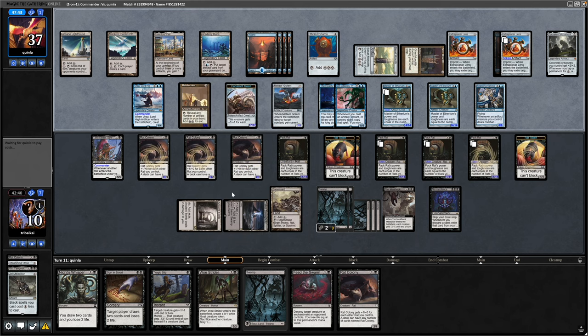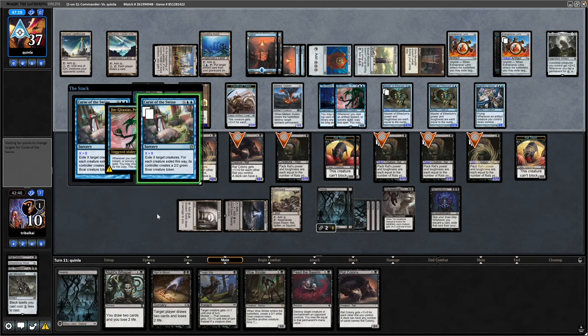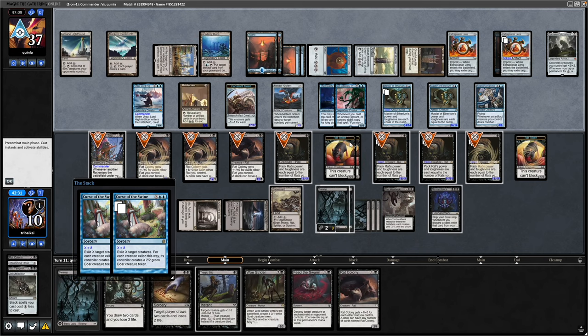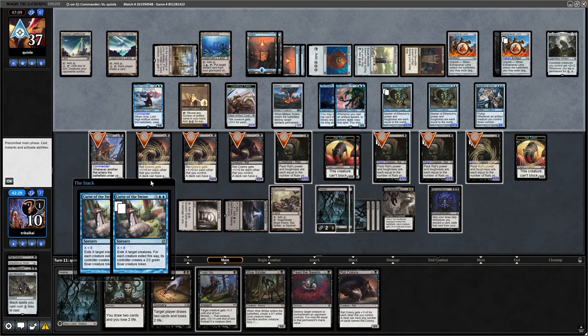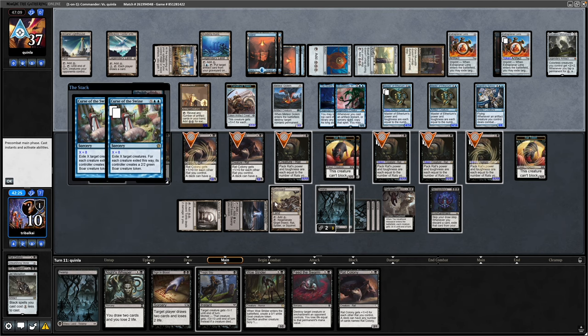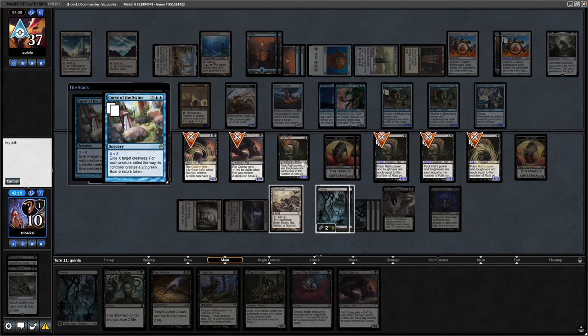There is a Curse of the Swine — our opponent getting straight into the top deck. Both copies targeting everything, really — not bothering going after the rats that can't block. Our opponent definitely gets us here just straight off the top with the Curse of the Swine. We had no chance against this type of deck anyway, like I've said a few times.